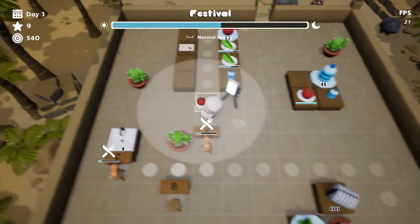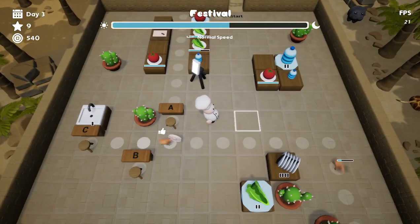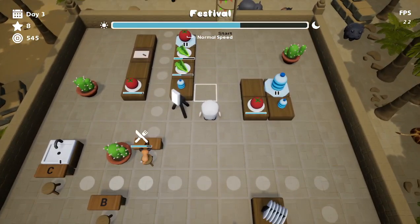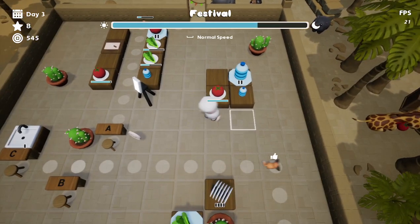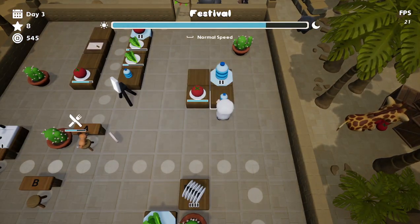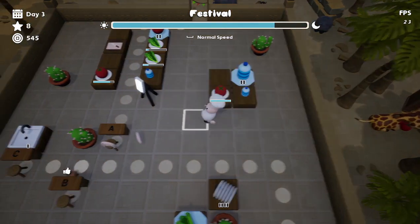There's a coin there, so he liked that. Let's bring the tomato — can I pick this one up? No, I can't move the tomato once it's placed apparently. I can pick up the water though — yeah, I can pick the water up, but I can't pick up the tomato.